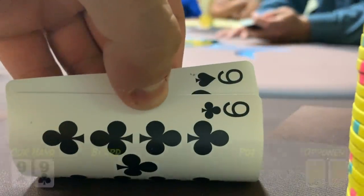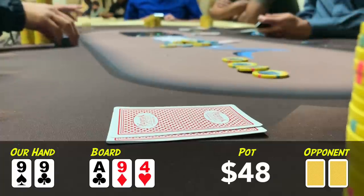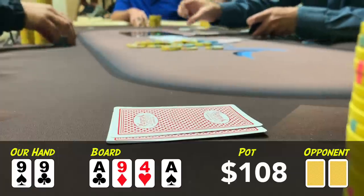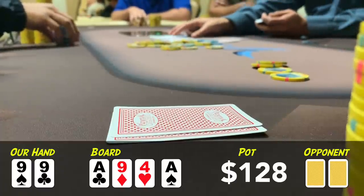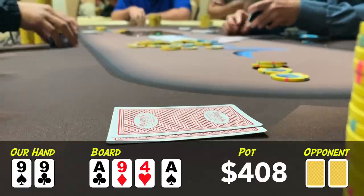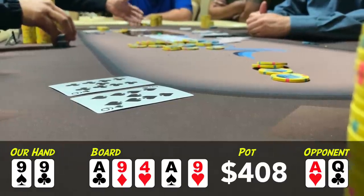In the first hand, I look down at Pocket 9s from Under the Gun, open it up to $16 and get called by a player in middle position and the button. Three ways out of position to a flop of Ace-9-4 Rainbow. I continue for $20 and get called by both players. The turn is the Ace of Spades, giving us a full house while hopefully improving at least one opponent to trip Aces. I bet $20 again to induce a raise from trip Aces. The middle position player moves all in for $150, the button folds, and I make the call. Our opponent announces Ace-Queen, but the river peels off the 9 of Hearts — giving us quads — and we scoop a pretty decent sized pot. Always fun to make quads.